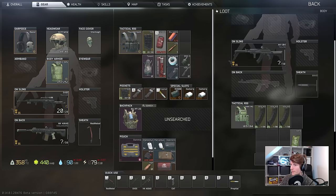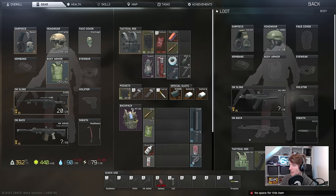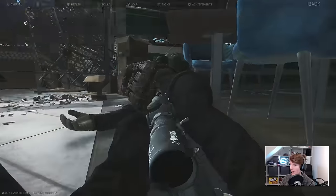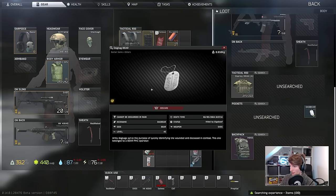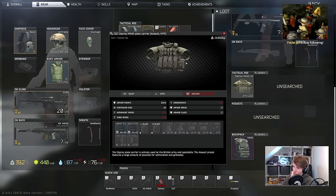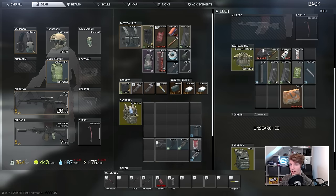Swap out to the Salewa. Hmm, class four. I could probably take this off maybe, take the gun. This bag is cursed though. Alright, and then there's this dude. I think he was the one I killed. We got the tag from that dude. Oh, he's got an Osprey! That's four though. Nice M4. This is gonna be a mule session.